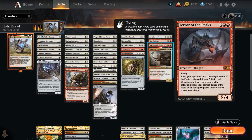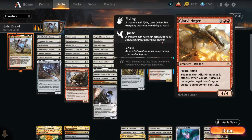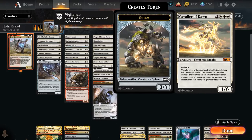There's Terror of the Peaks, a 5/4 dragon with flying — whenever another creature enters the battlefield under our control it deals damage equal to its power to any target. This can be devastating if we wipe the board with Terror of the Peaks and Hofri in play, as all creatures come back and trigger it again. Glorybringer is a 4/4 dragon with flying and haste that can exert to deal four damage to a non-dragon creature. Cavalier of Dawn is a 4/6 with Vigilance that when it enters destroys a non-land permanent and replaces it with a 3/3 golem token — sometimes beneficial to destroy our own permanents to get the golem and re-trigger ETB effects with Hofri.